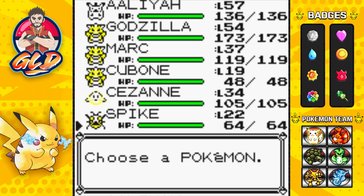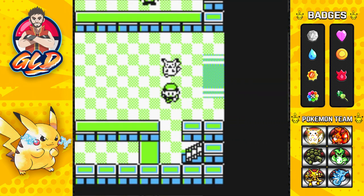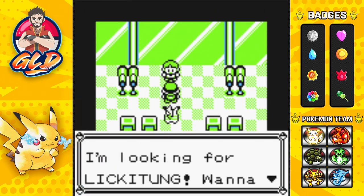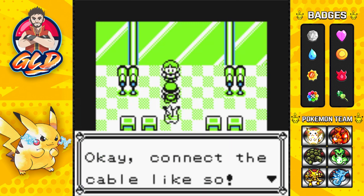The next Pokemon we're going to be trading is Mark at Route 11. Here we are at Route 11 — this is the location where you can actually trade Mark the Lickitung. He's looking for a Lickitung and wants to trade for a Dugtrio. Let's go ahead and trade Mark.